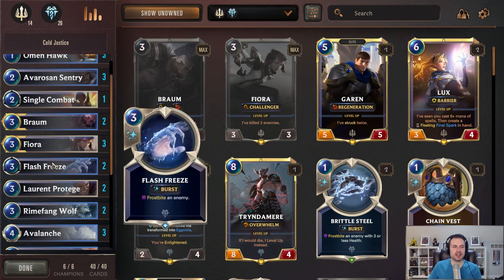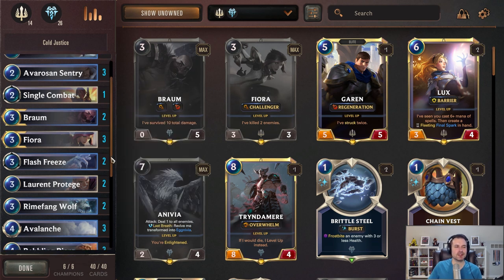The other three-drop is Flash Freeze, and we're running a pair of them just as a stall tactic. I like to run this specifically in this list — there are also two Harsh Winds you'll see later — because they're burst speed. When you're playing against elusives and just trying to stall to get to your end game, this card is great because it cannot be denied. It's always a great feeling when you can shut down somebody's combat round and there's nothing they can do about it.